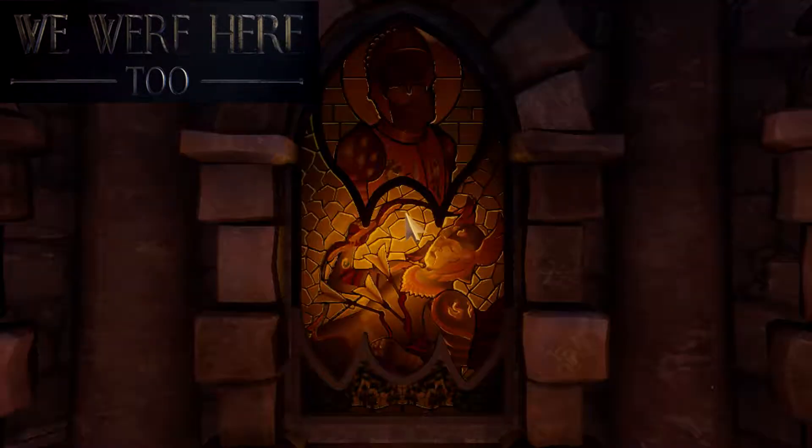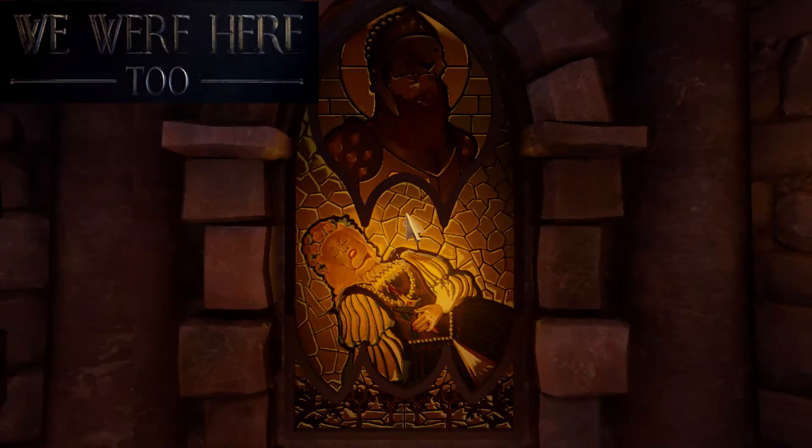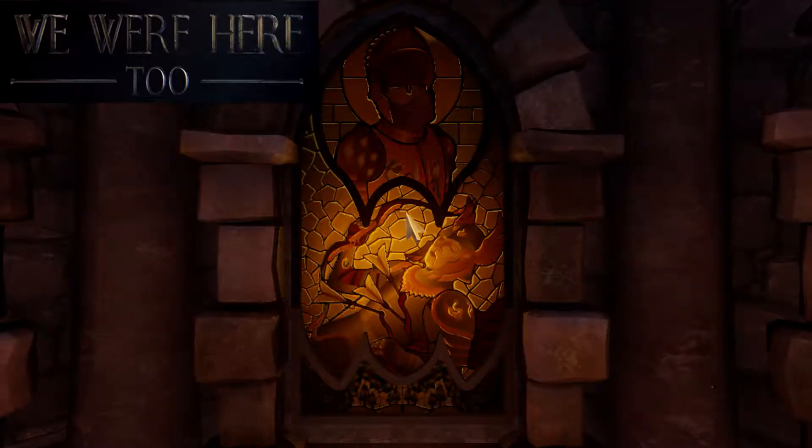Okay, middle. Middle top. Guy facing to the right. He has a lion helm and he is outfitted in gold. Guy facing to the right. And while you're at it, the right-hand stained glass has the same guy outfitted in steel. Okay. Facing right as well? Yeah. Exact same except he's not wearing gold.